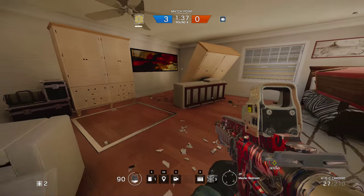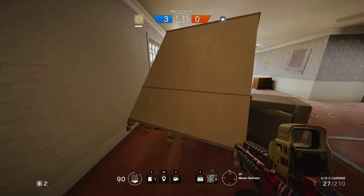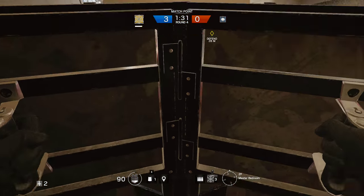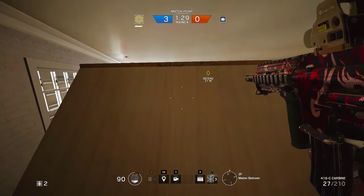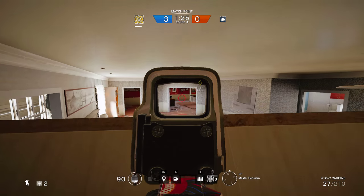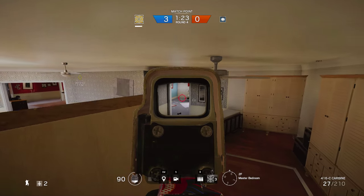What's up everybody, Sorrenti here, and today I'll be showing you two spots in the map House that as far as I'm concerned are unknown. This one's really cool because as a defender, it's really hard to get some good positions in the master's bedroom. But with this head glitch here, you're going to have a very low exposure and you're going to be able to shoot pretty much anyone.